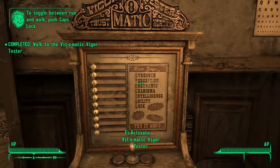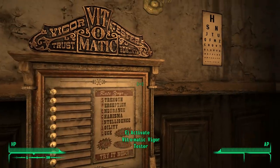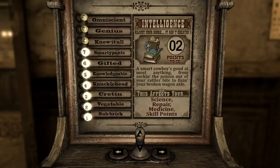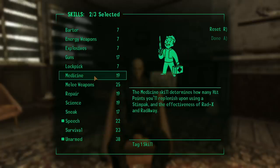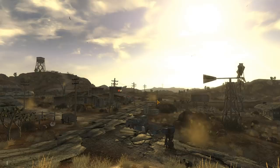First things first, we gotta talk stats — we'll get to the hows a bit later. However, without a Pip-Boy, we can't equip any weapons or use any items whatsoever. So we'll be relying solely on our fists to do damage, which means Strength at 10 is a must. High Endurance and Intelligence are also essential. Regarding skills, all we really need is Unarmed and Survival. These will help us do more damage to enemies and take more damage from them. Speech, as usual, will also come in handy.